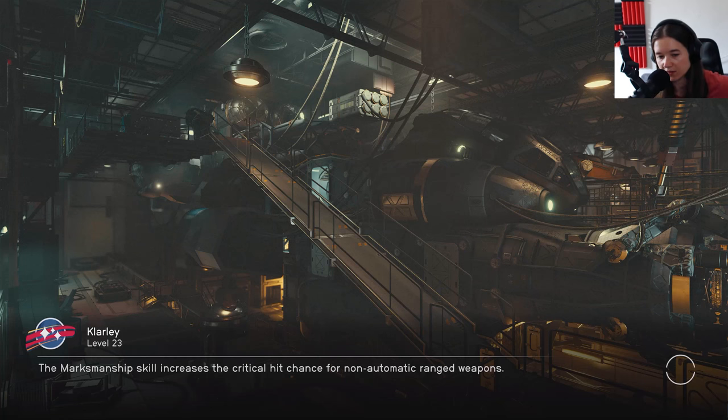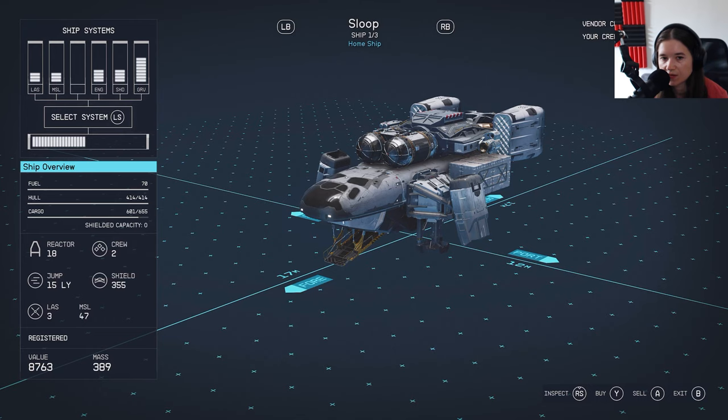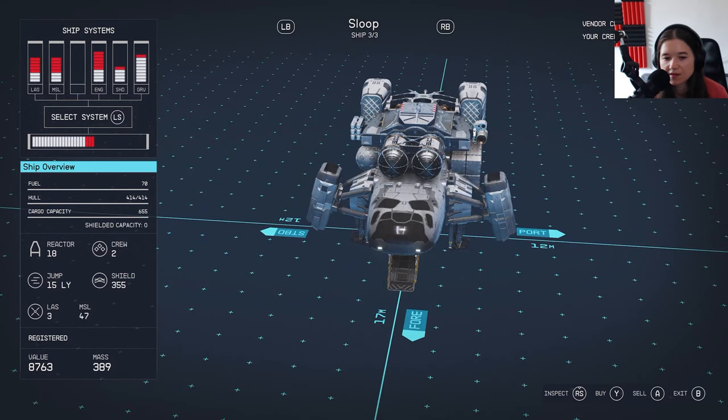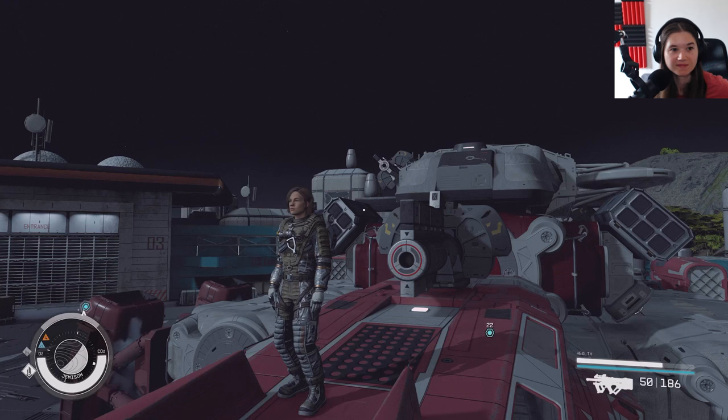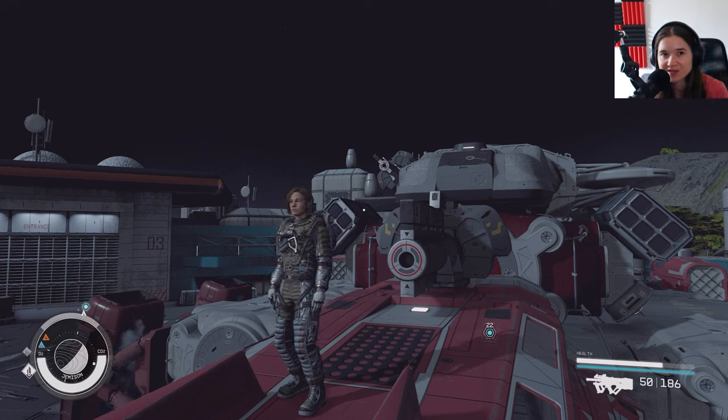Let's go back to New Atlantis and see if we can sell the ship I just acquired, maybe for parts, because I don't think I'm going to keep it. Pretty happy with my pirate ship. We can sell it for 8,700 — it's not much, 8,000 credits. Okay guys, thank you so much for watching. I hope you enjoyed this episode of Starfield — let me know what type of episodes you enjoyed the most. For me I think exploration, free exploration but also following the mission.